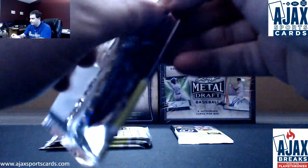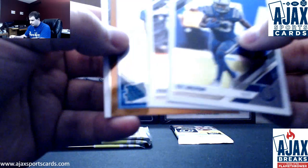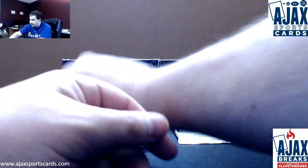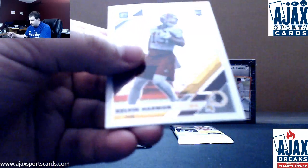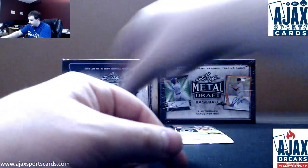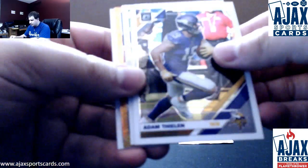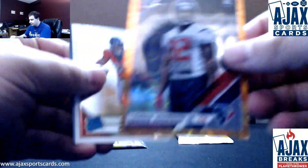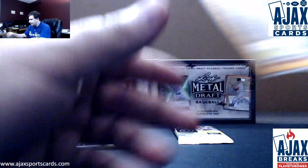Devin Bush rookie. Bronze Rated Rookie — T.J. Hawkinson for the Lions. Hollow Dexter Williams rookie, Calvin Harman base. There's our Orange Scope, it is another rookie — Lonnie Johnson Jr. for the Texans. 35 of 79. Noah Fant based rookie.